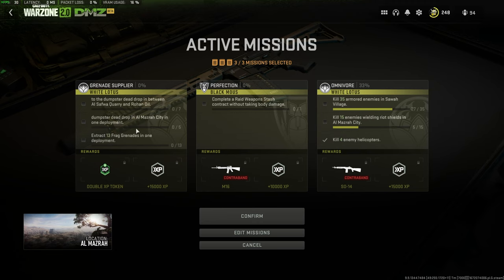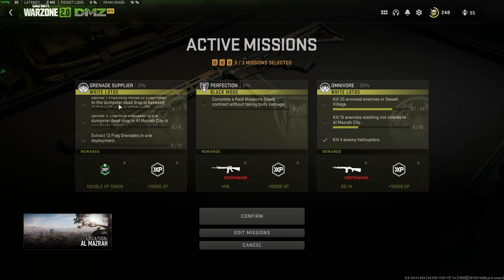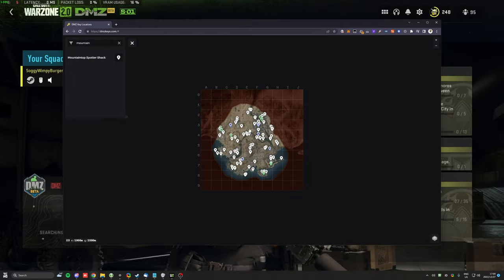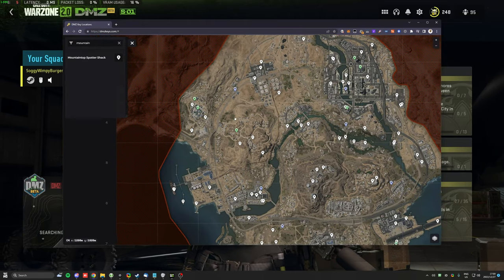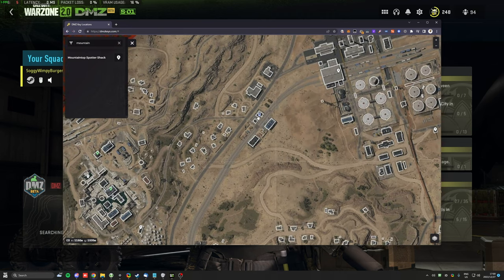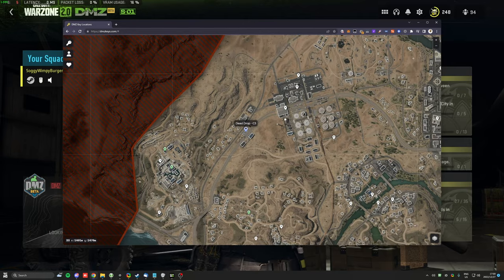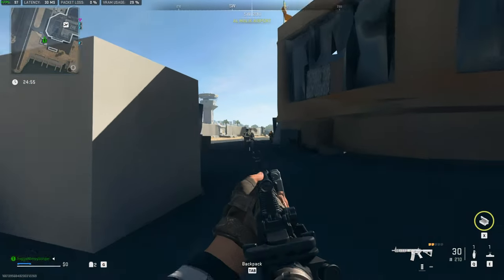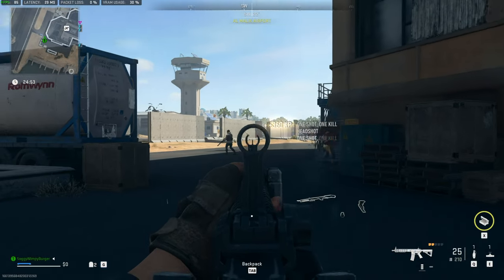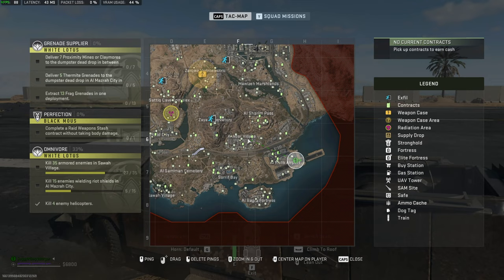I've got the mission activated and in my inventory I've got proximity mines. We need to deliver these to the dead drop between Alsafua and Rohan oil. Zooming into Rohan oil and Alsafua quarry, right in between we have the dead drop in these buildings — dead drop in C3. That's exactly where we'll be heading. I'm on the extreme other side of the map, so we'll navigate across there, collecting some money along the way to get more ammo crates, and use a vehicle to get to the correct place.